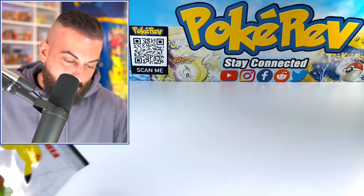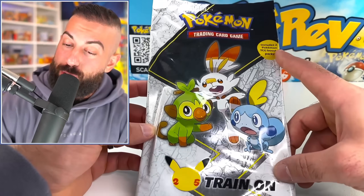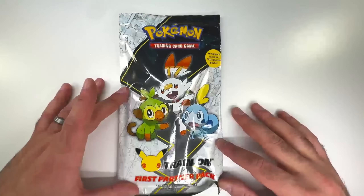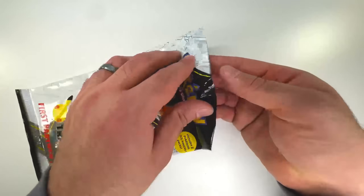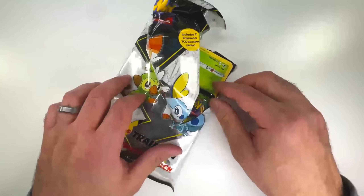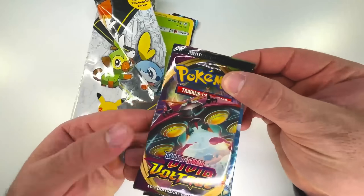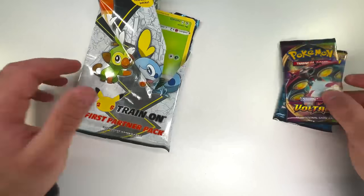Oh okay, the First Partner Pack — includes two Pokemon booster packs. I don't know if you guys have ever seen these before, but it's pretty cool because it's different jumbo cards that you get inside of these, and there's a bunch of different versions. Here are our packs — we got Vivid Voltage and a Sun and Moon base set, throwing it back to Sun and Moon.